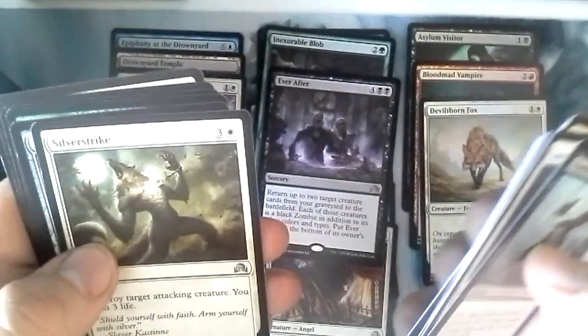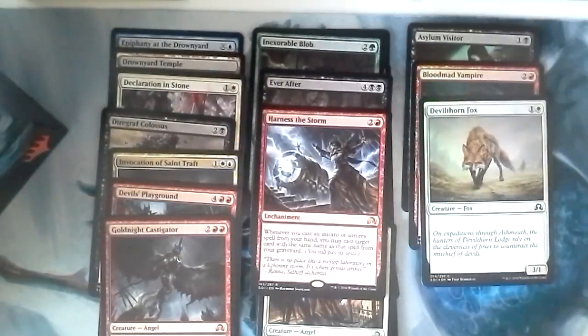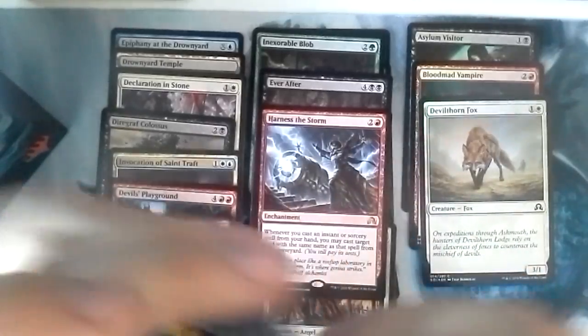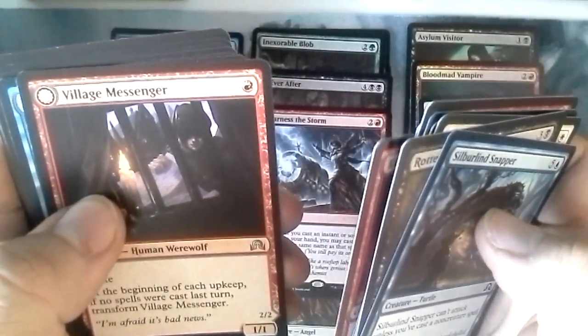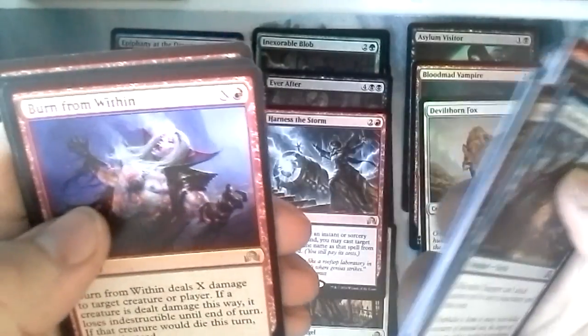Avicinian Missionary, Silver Strike, Epitaph Golem, Briar Bridge Patrol, Harness the Storm. What type of decks do you guys consider building in Standard? Let me know in the comments. I'm thinking Blue-Black Zombies or Red-Black Vampires. Village Messenger, Trail of Evidence, Reaper of the Flight, Moonsilver, Ravenous Bloodseeker, Burn From Within.